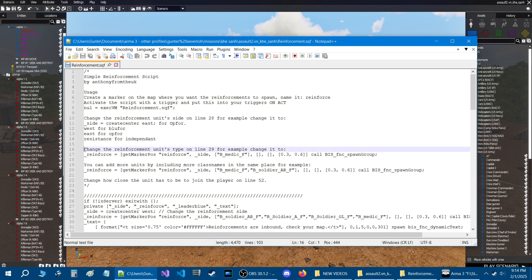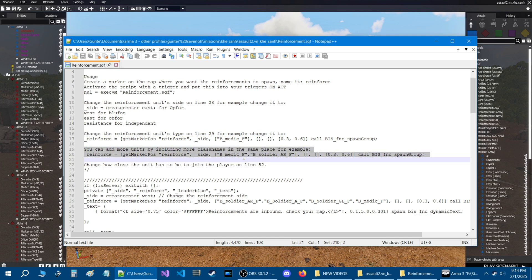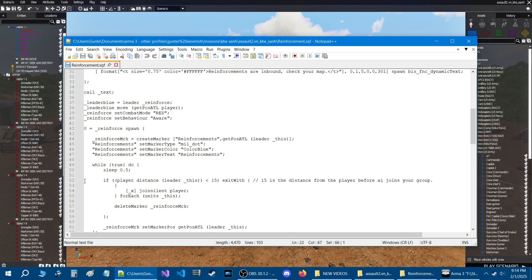The other part is right here. It says change the reinforcement units type on line 29. So on line 29, you're basically going to acquire class names for soldiers that you want to spawn and put them into this box. The last line says change how close the unit has to be to join the player on line 52. So right here it says 15 meters. When the AI spawns, they will seek your position, and then within 15 meters of your position they will join your group, meaning you will have command of them.